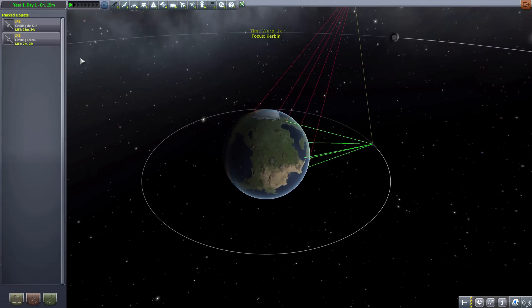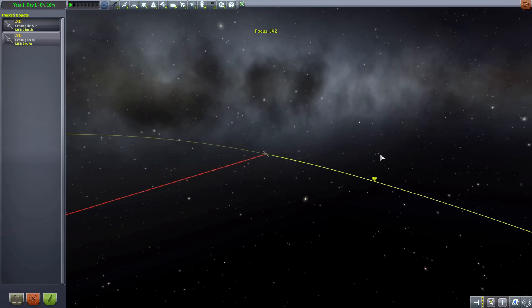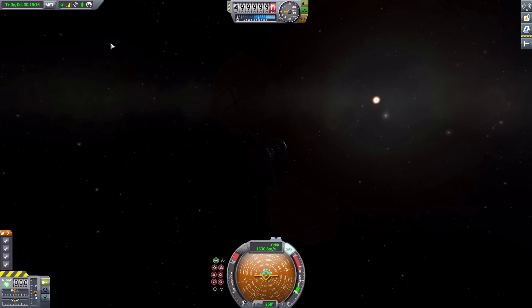Now, if you just sent out one of these JX-2 antennas into the depths of space, it's not going to do too great because the tracking station isn't the most wonderful thing in the world. So if you do that with no other relay satellites, you're only going to get about 500 gigameters out, which is half of its range. But that is still pretty impressive — five times the power of the standard stock antenna. But if you put a JX-2 in orbit around Kerbin, you can get your much further distance satellites out even farther. We have about 51% signal strength.